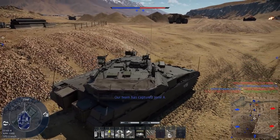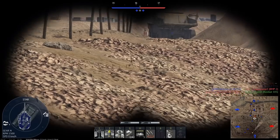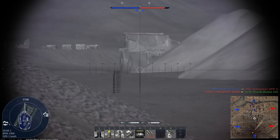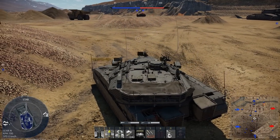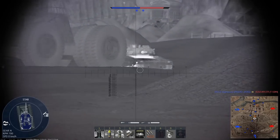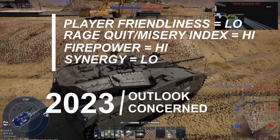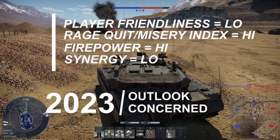This may leave some players frustrated. I hate to dump on this tree so hard because they're still building it — it just is what it is at this point. Although main battle tank firepower is high and fixed-wing CAS options are okay, there are just too many gaps left in the tree to make it competitive. I'm still optimistic, but my outlook is concerned — it still needs lots of work. Recap: player friendliness is low, rage quit misery index is high, firepower is high, synergy is low, and outlook is concerned.